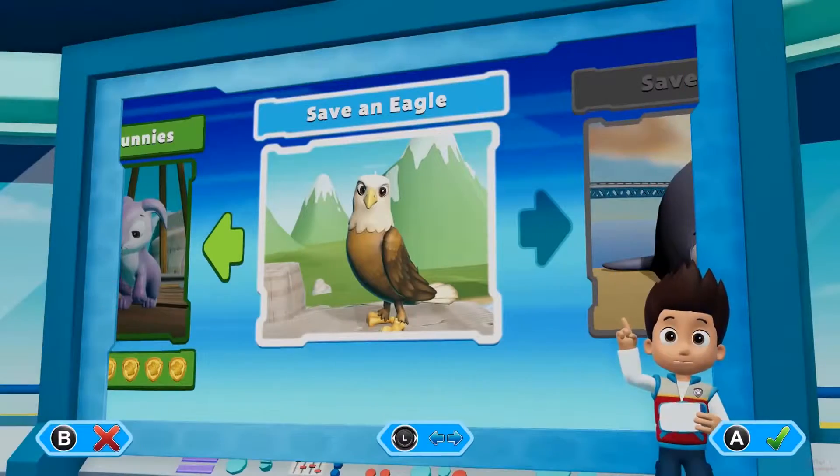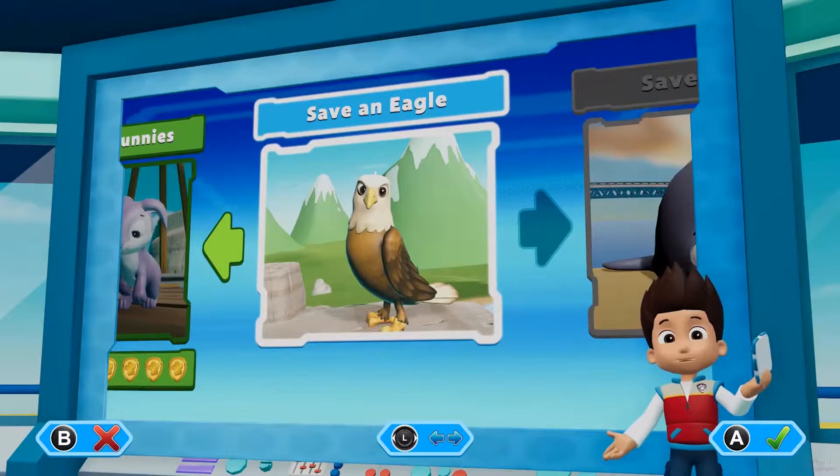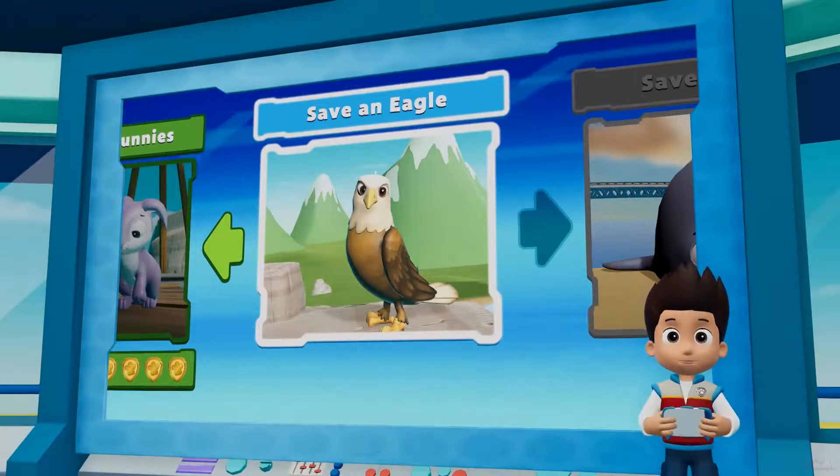Pups, we've got a new mission: Save an eagle! Use the left stick to move between missions. Paw Patrol, to the lookout!